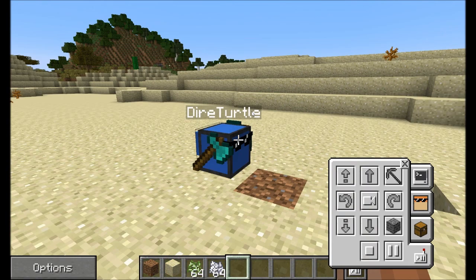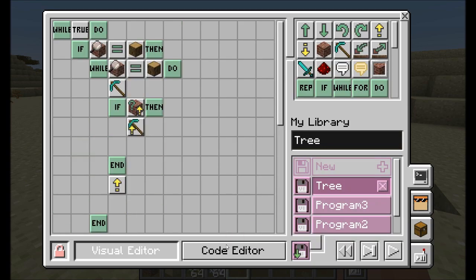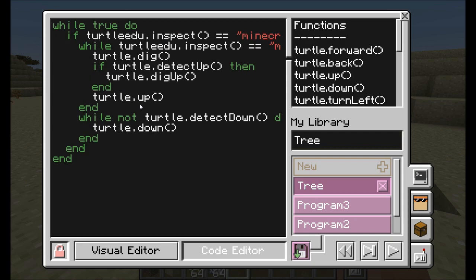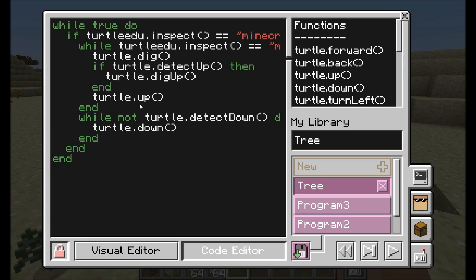What I consider the coolest feature of ComputerCraft Edu is the ability to immediately convert all the visually-written code directly into actual code. There's a button at the bottom called 'Code Editor'. When I click it, everything we've done visually is instantly converted behind the scenes. We can see: while true do, if turtle inspect equals minecraft.log, then while it inspects a minecraft log do turtle.dig, if detect up then dig up end, then turtle.up, and while not turtle.detect down do turtle.down — all the code we wrote using visual tiles.